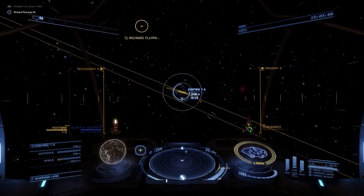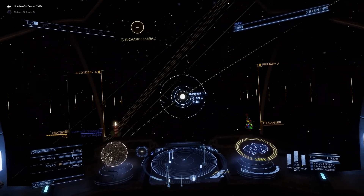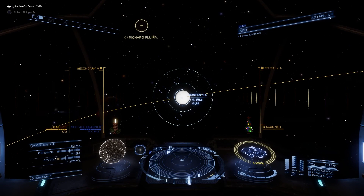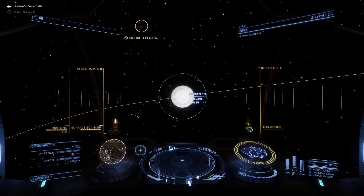New players are going to get around 140 to 150 million credits and two free ships, and they don't even have to grind Empire rank to get the Courier. A hundred and fifty million credits for any new player is certainly a nice little leg up - that'll get them an A-rated Python or something, and then they can use that to make money for anything else.